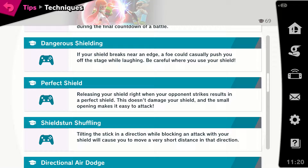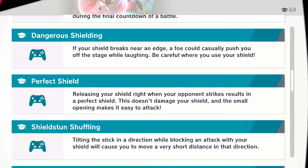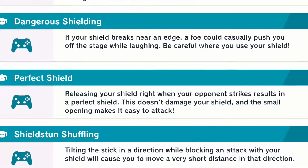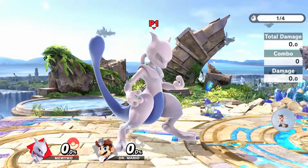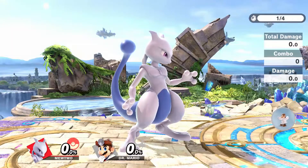Here is the official definition of parrying in the game. In general, you want to release shield earlier than you think you need to. See how far the mega vitamin is from Mewtwo's body.